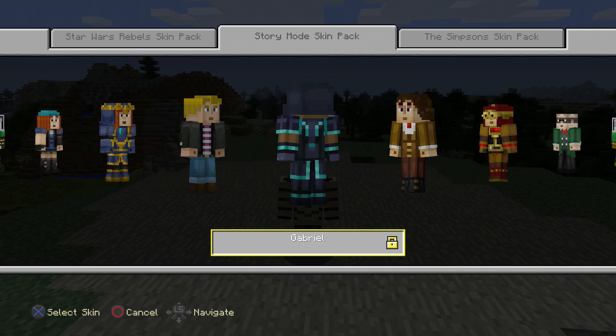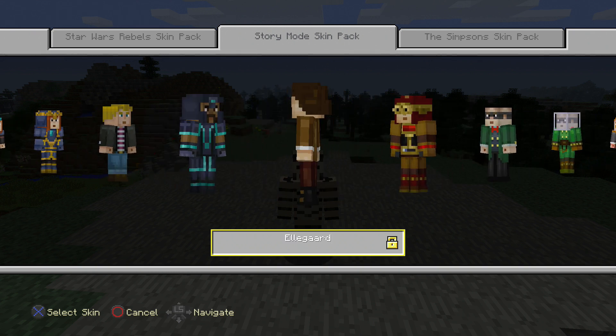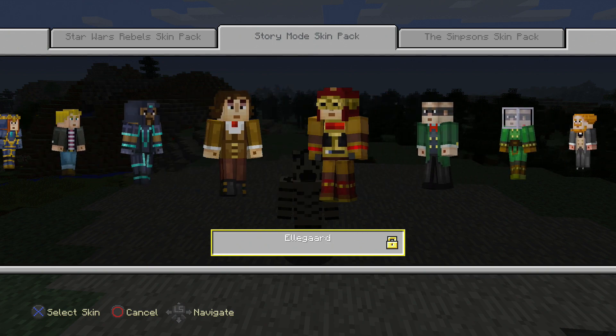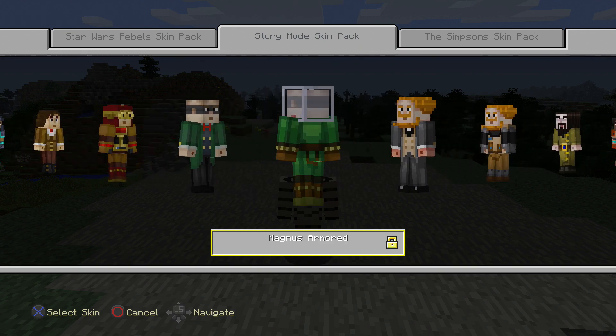Then we have Gabriel, and Gabriel has his awesome armor and everything. Then we have Eligard. Eligard looks a little interesting — I would rather have her armor, which is right here, Eligard Armored. So that's a good mix of things. Then we have Magnus, and Magnus looks weird without his armor, but still. And there's Magnus Armored, very cool.